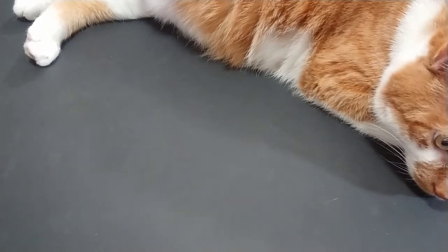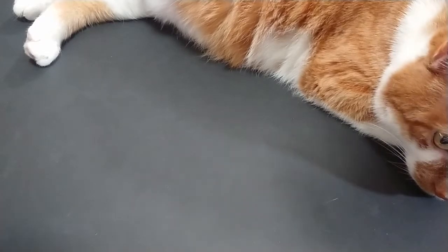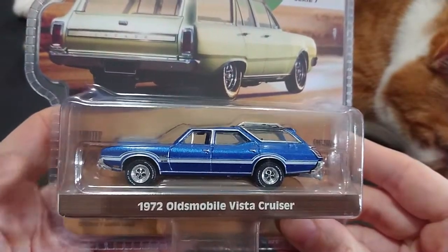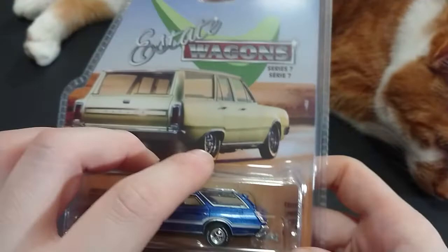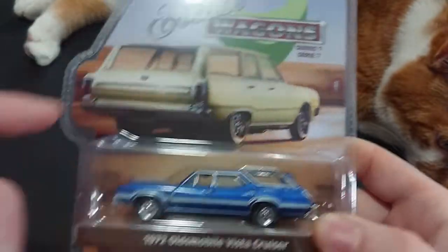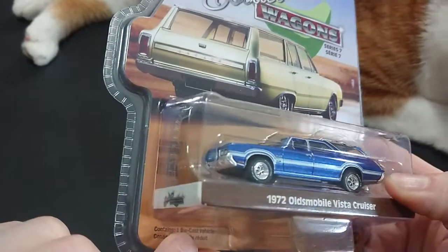Welcome back fans and friends to the final series video of this wagon weekend. Also, Easter — just in case nobody's paying attention — this is the 1972 Oldsmobile Vista Cruiser. It has the standard things as the other two had: the Estate Wagon Series 7 on the left side is the diecast vehicle.